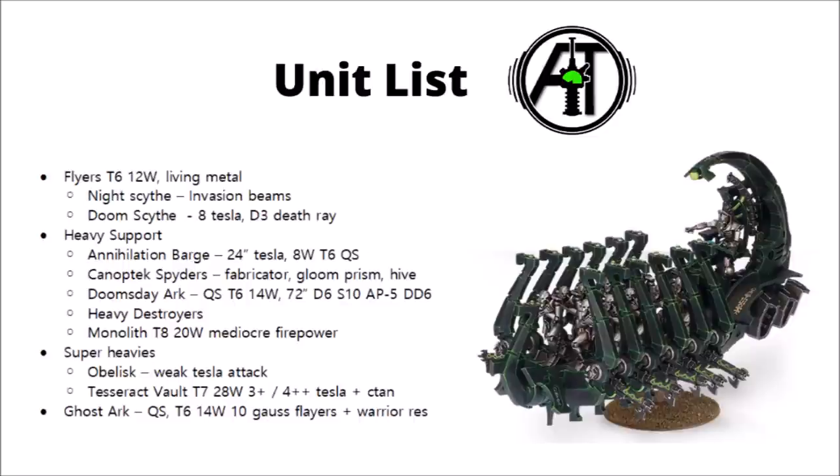Moving on to Flyers and Heavies, we have Nightscythes and Doom Scythes — the dreaded croissants of the Necron Air Force. Nightscythes aren't considered all that strong at the moment; they have 8 Tesla shots and deploy units via Invasion Beams, allowing Necron units to deep strike onto the board. Doom Scythes are very much seen in competitive Necron lists though. They have the same 8 Tesla shots plus a D3 shot Death Ray with Strength 10 and Damage D6. If you take 3 Doom Scythes, they can combine fire and throw down a scary mortal wound bomb — picking one spot on the battlefield, with every unit within 3 inches taking 3D3 mortal wounds on a 4+.